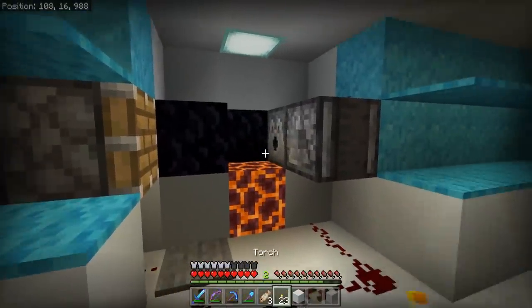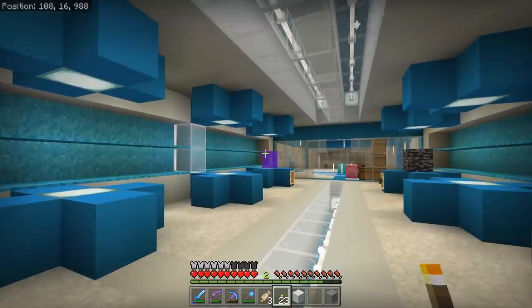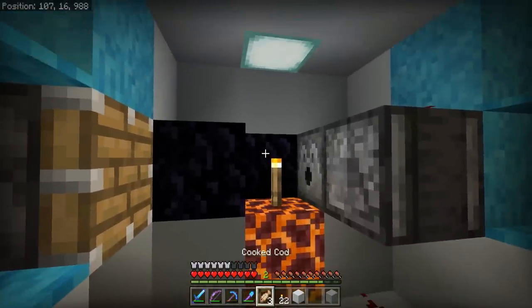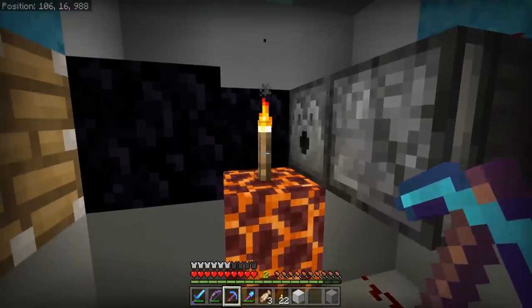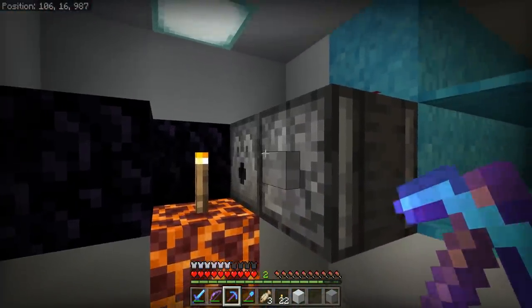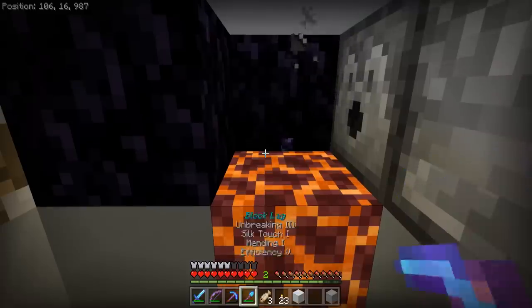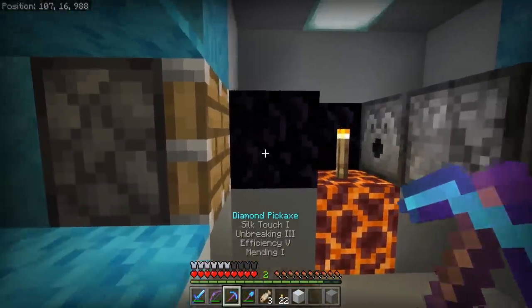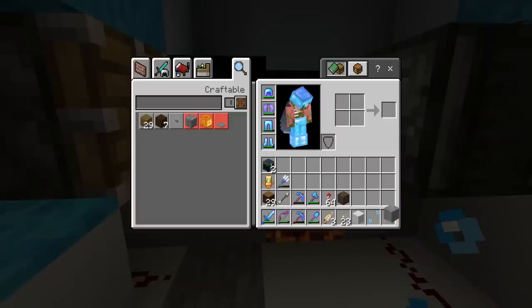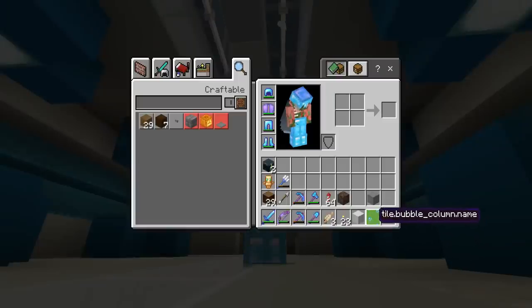This contraption should allow us to farm bubble column tiles — it's a similar setup to how we got the nether portal tiles a couple episodes ago. We want to have two blocks in the same spot at one time, then mine that block with a silk touch pickaxe right as the water gets retracted. I haven't tried this before so let's see how it goes. We walk forward, start mining, get pushed to the side — didn't get it that time. Mining a little further to the side — and there we go, we actually got it!